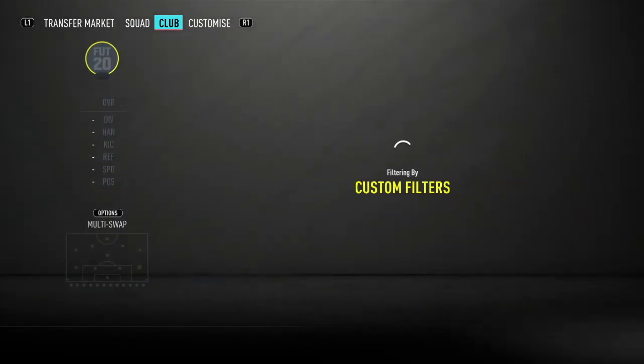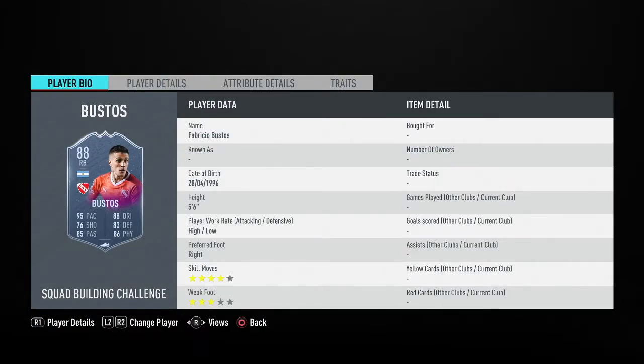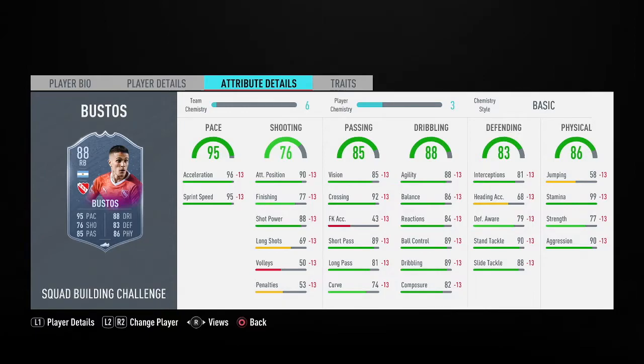At right back we have Bustos. Although this guy has high-low work rates, you get him from the Libertadores League SBC — one of the two COPA League SBCs in the League SBC section — and he only costs 53k. High-low work rates obviously isn't the best, but with stay back while attacking he will be back most of the time. At 5 foot 6 he gets 95 pace.